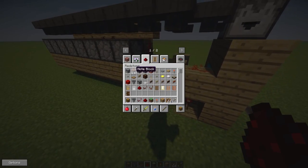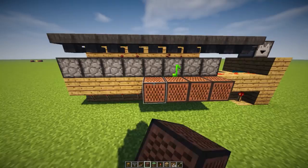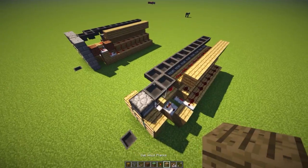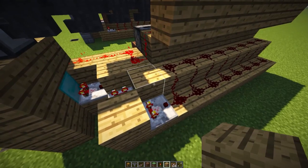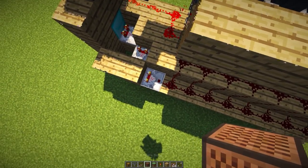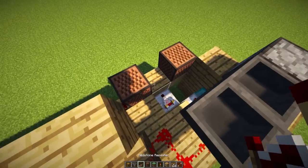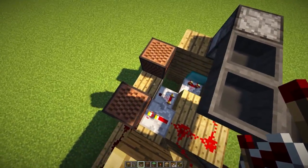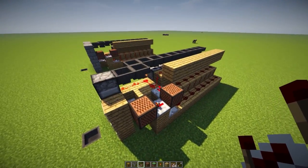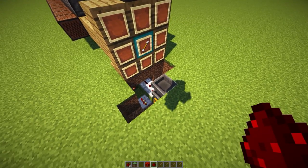Now add the note blocks. Place one right over here, then grab another block of your choice and come to this location. Place one block over there, another block over here, then place a note block on top of your comparator by shift and right-clicking. Place another one over there, then grab a redstone repeater going into that note block, and another one going through that note block into this one. Destroy that block and the top of the system is completed.